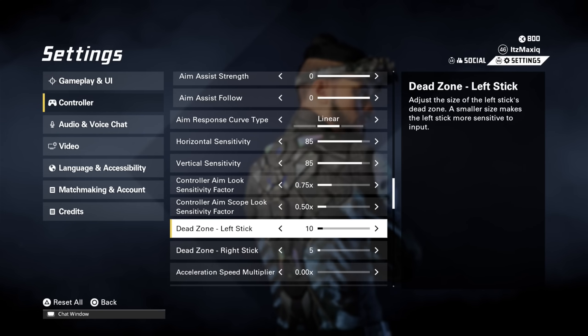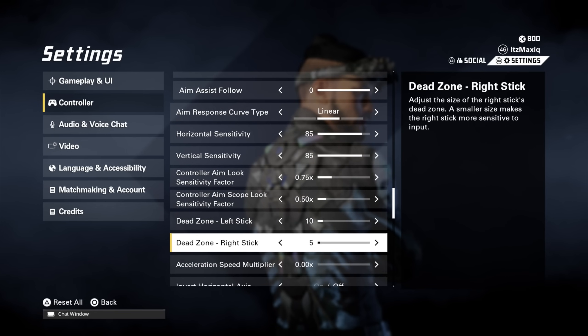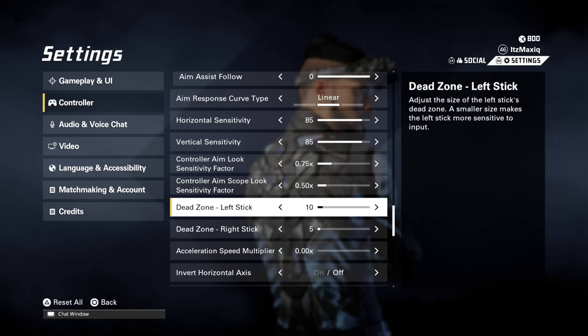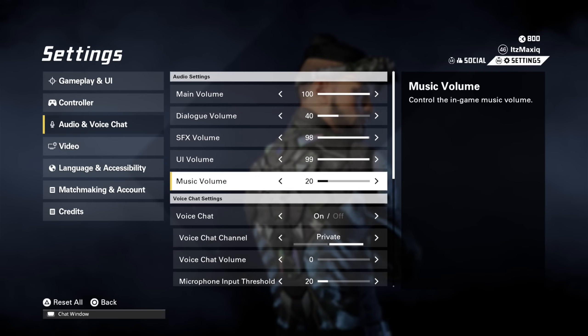For dead zones: the left dead zone matters less, but don't set it too high or too low — too low and you'll get stick drift even on a new controller. Having the right stick dead zone a little lower can make your aim slightly faster and more consistent, which is why I have the right stick lower than the left. Left stick is for movement, right stick is for aiming. Set acceleration to zero, especially when using Linear — otherwise the Linear input type doesn't really matter.